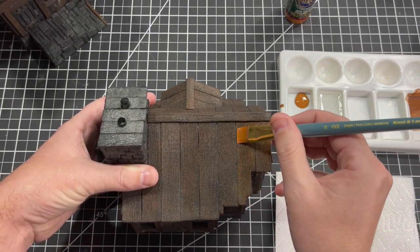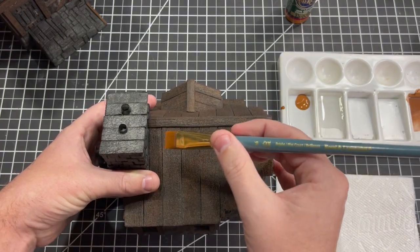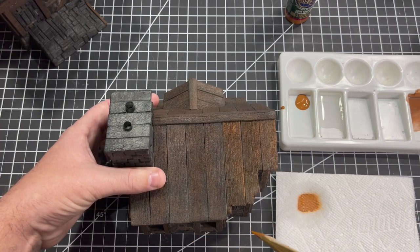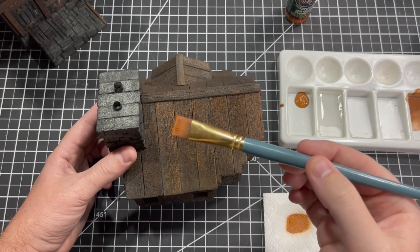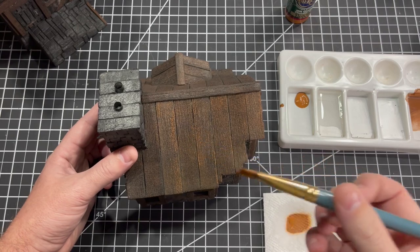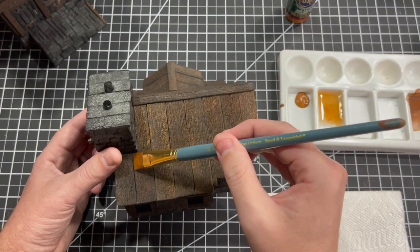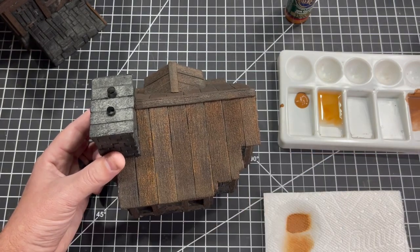To make sure each board looks unique and individual, do this one board at a time rather than going all the way across multiple boards. One tip: sometimes the paint stops flowing off your brush as nicely, which means your brush isn't damp anymore. When that happens, re-wet your brush, go back to your paint, and the paint should just barely set off the bristles and right onto your terrain. Definitely makes it easier — don't want to work any harder than you have to.